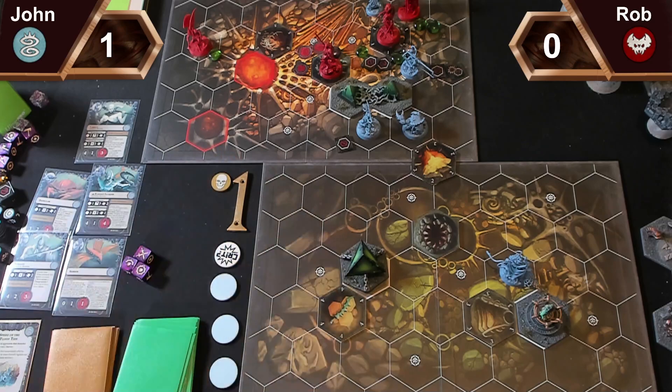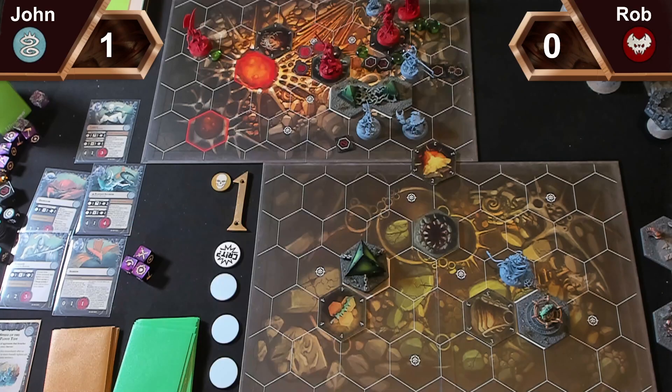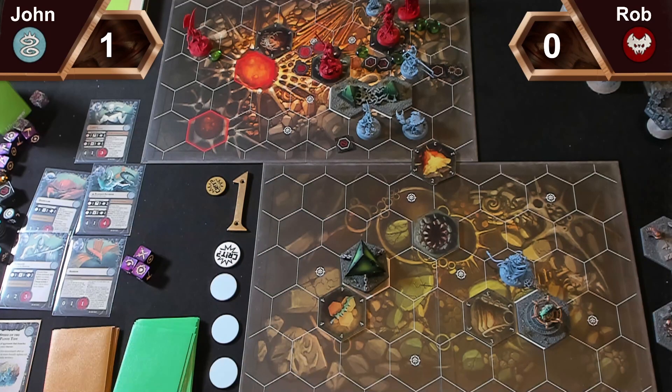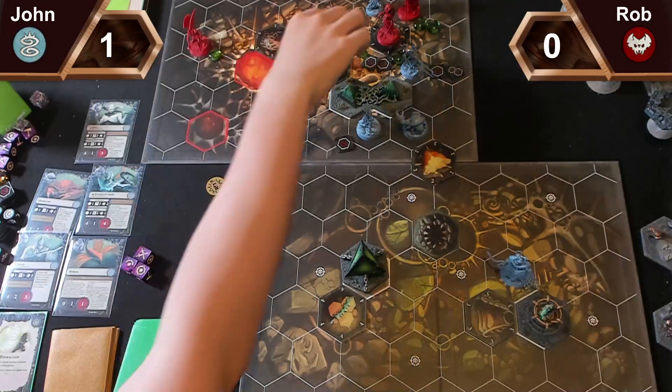I'll spend a glory and give Tamayo Sanguine Pearl — adjacent attacks do minus one damage. Actually, I won't give him that because I know what you're going to do. So in the power step, I'll play Distraction to push your leader back next to the spine fin.